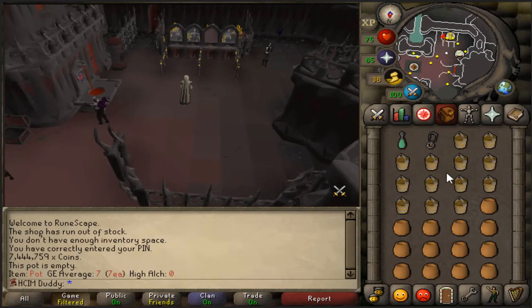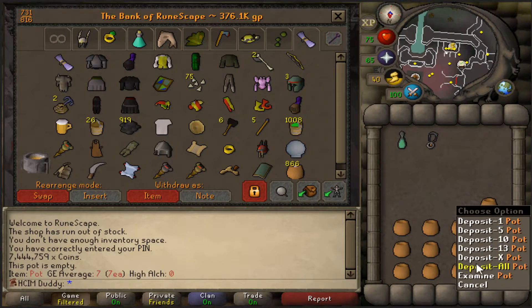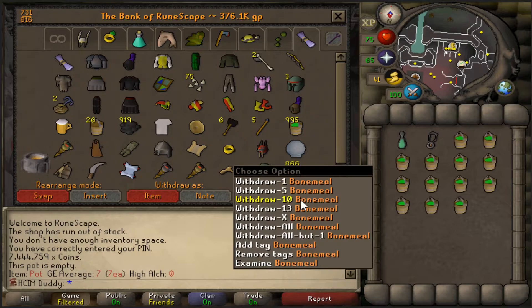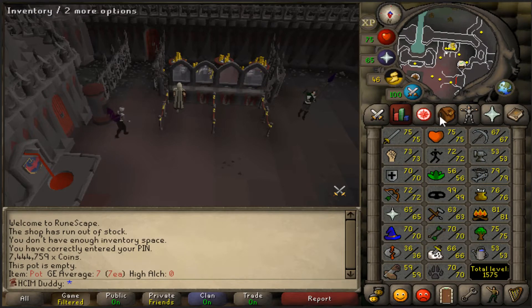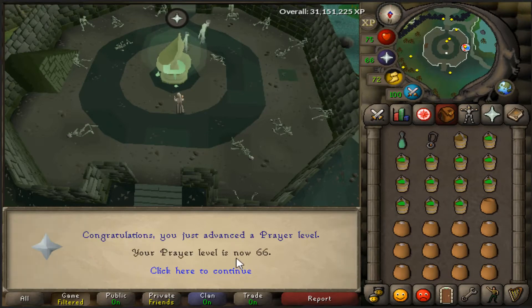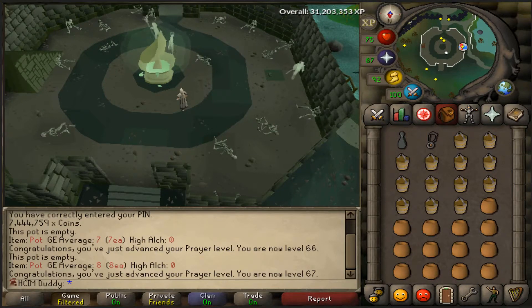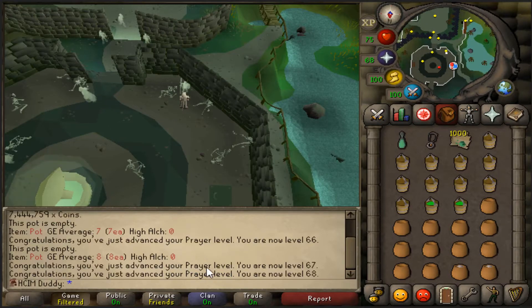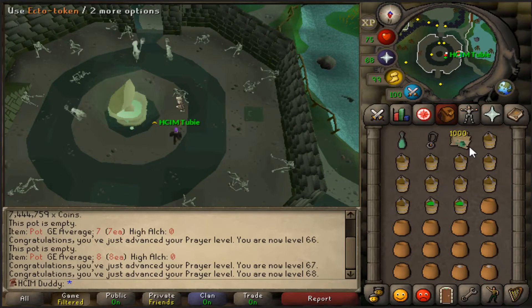We are back on the prayer grind. I have 866 bones ground up and some buckets of slime. I've been sick for the past couple days, but we killed the remaining dragons we needed for 70 prayer, so now it's time to get that done. 66 prayer coming in — there it is! 67 prayer — let's see if I get anything from that. Nope. I missed 68 prayer but there's that, and I had to get my ecto-tokens — those things fill up.